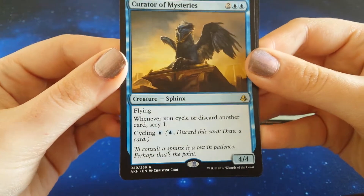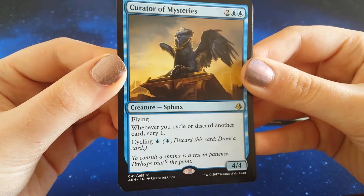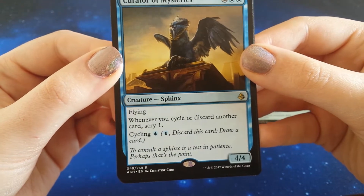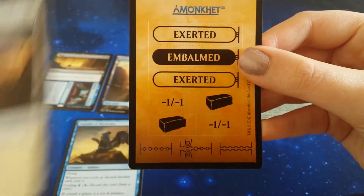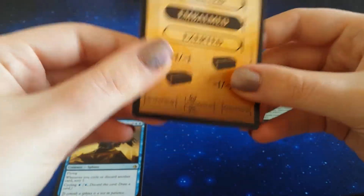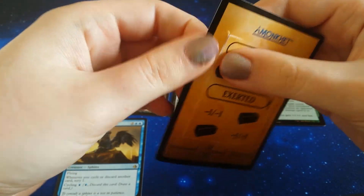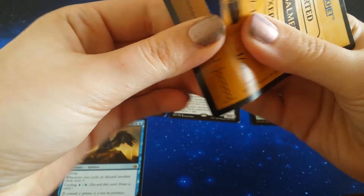Curator of Mysteries. It's a Sphinx — it's kind of cool looking. 'To consult a Sphinx is a test in patience. Perhaps that's the point.' Nice. And then our land. And then... what is this? Little punch card things. Can I — do I want to play with this? We'll just play with this while we chat about Amonkhet.